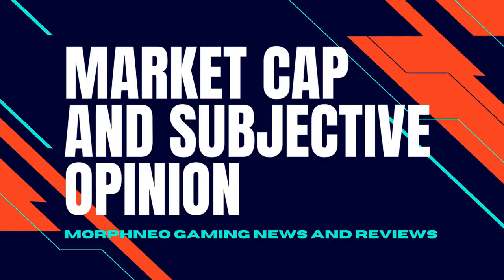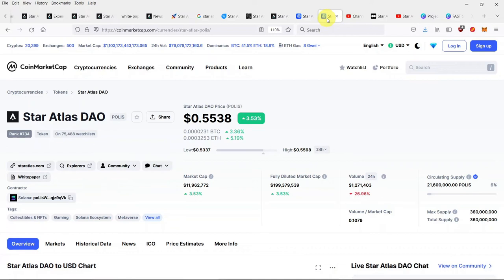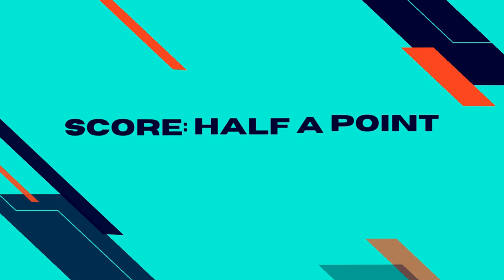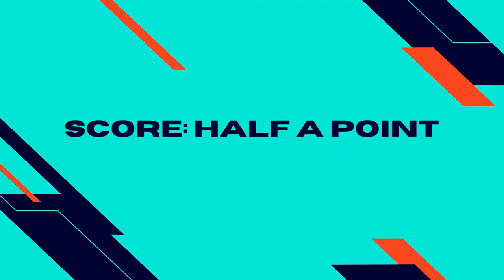Market Cap and Subjective Opinion: The Star Atlas main token Atlas is priced at $0.008174 USD and is ranked 653 on CoinMarketCap. The governance token POLIS is priced at $0.5538 USD and ranks 734 on CoinMarketCap. Both tokens are within the top 1,000, so the score for this is half a point. Our subjective score based on the game, network, team, investors, activity, and transparency is also half a point.